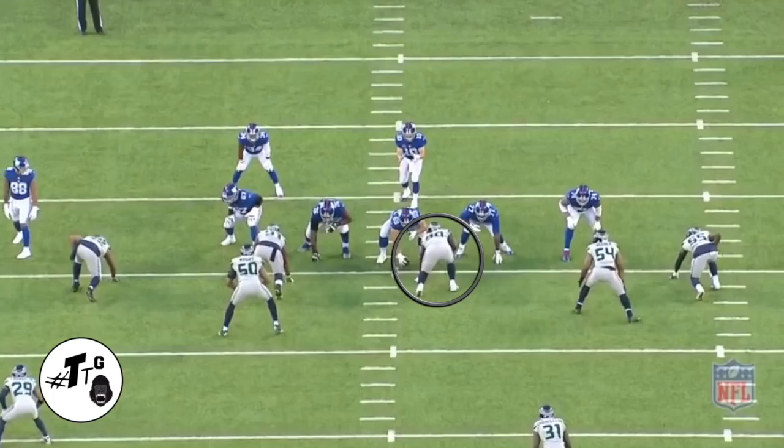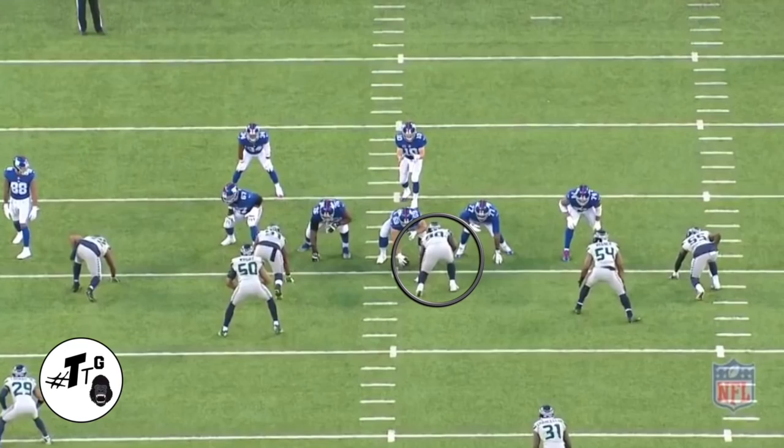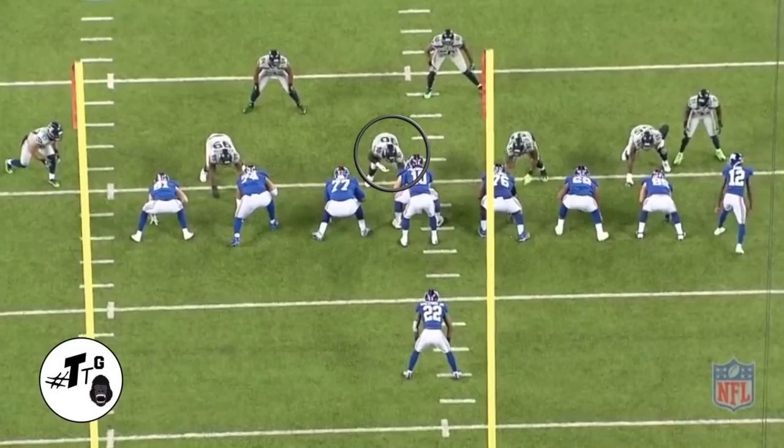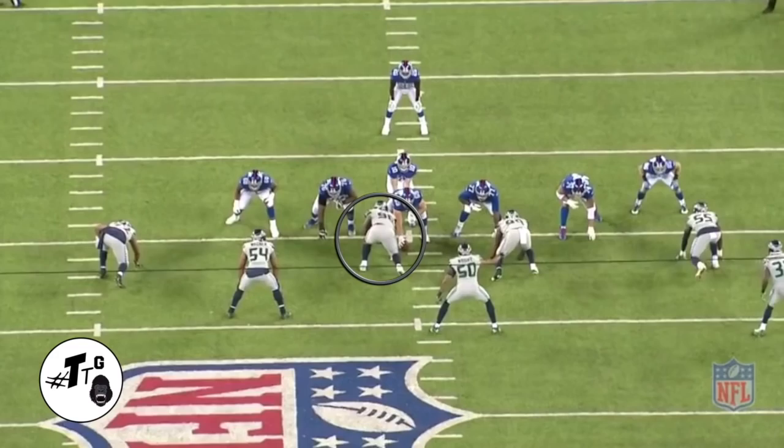In 10 personnel halfback draw, it's an ISO block and a one-on-one matchup versus Jones. Reed does a good job with his two-hand separation — he is one of the best in the league at creating separation so he can see what the runner does.